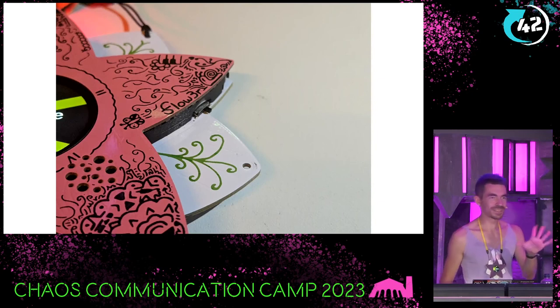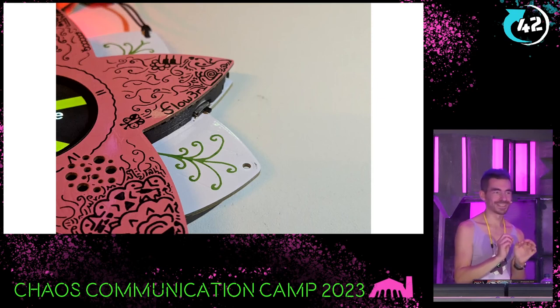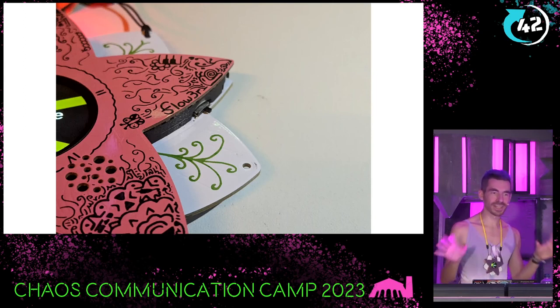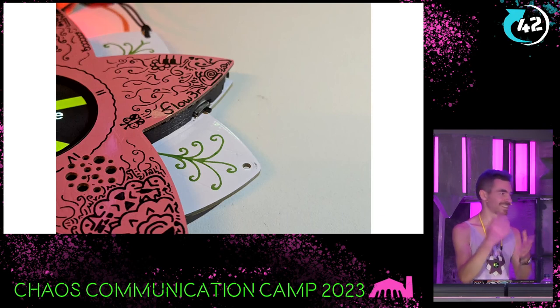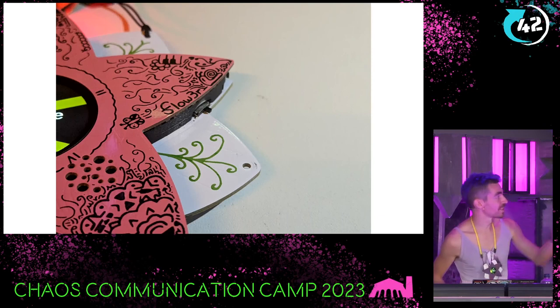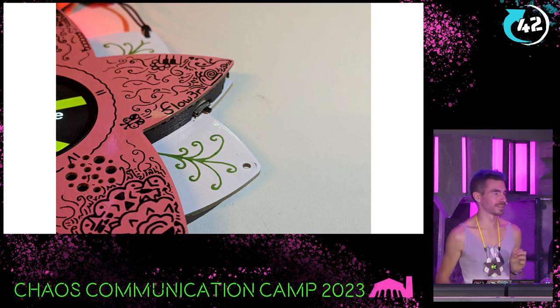There are some difficult things about putting this thing together. Number one is the little switch — be gentle with it. It's the number one failure case; when you slide it, it can break off. Just be gentle, and also make sure it's in the off position when you put your flower together so you don't accidentally turn it on. The off position is inside — across the PCB — so it's protected and you can store your flower safely.